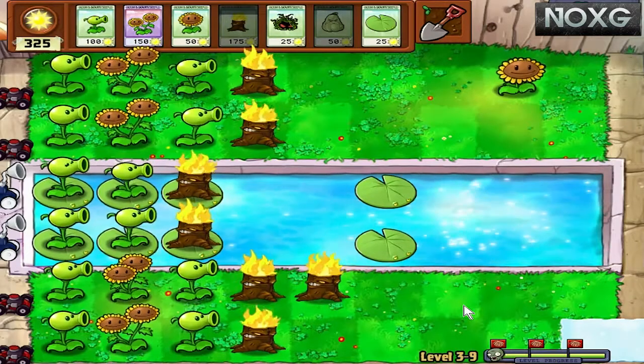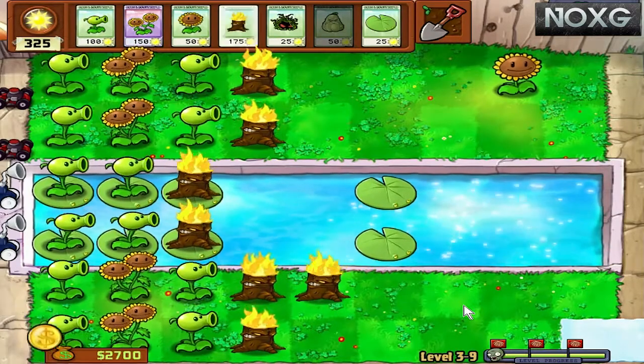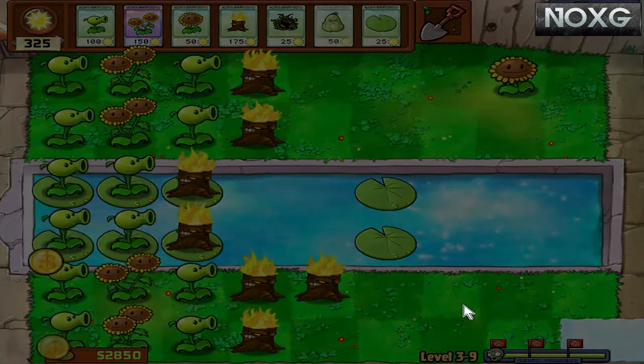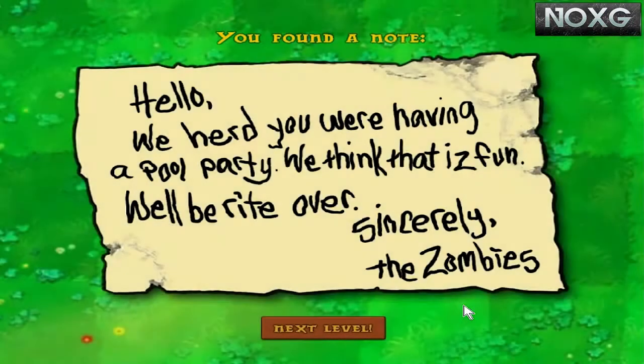There we go, ladies and gentlemen — we did it! That was a beast. How many points did we get? 2.8 thousand. The zombies sent a note: 'Hello, we heard you are having a pool party — we think about having fun, we'll be right over. Sincerely, the zombies.' Hopefully you enjoyed this video. Remember to leave a like, and if you enjoyed it, comment below any suggestions you'd like to hear. I'll see you again next time — bye bye!